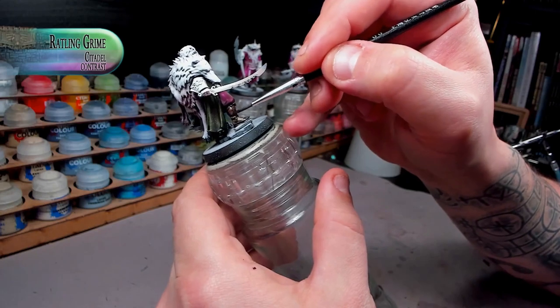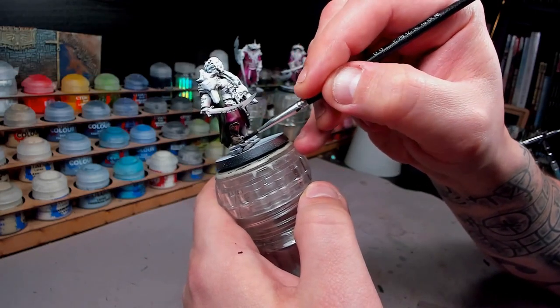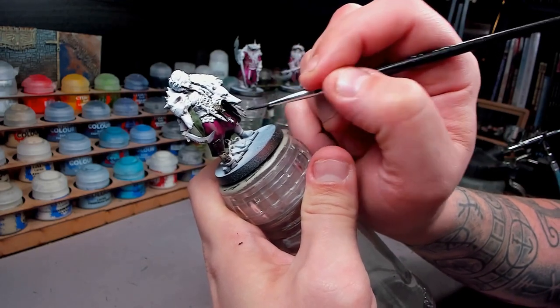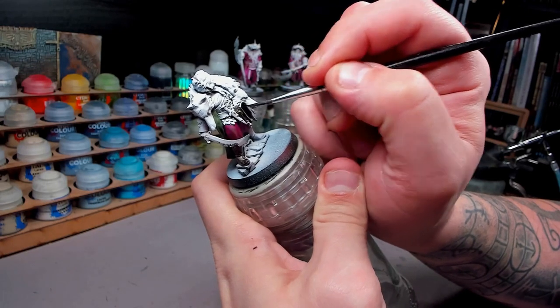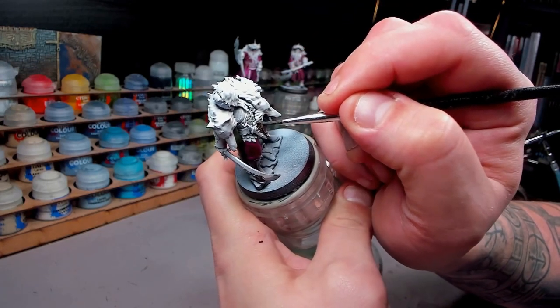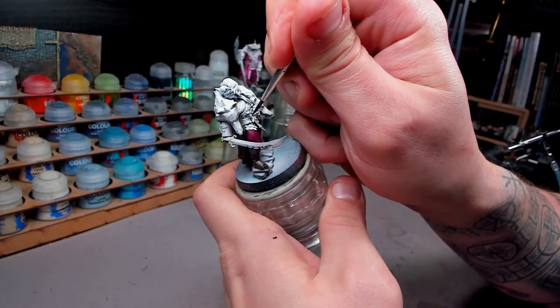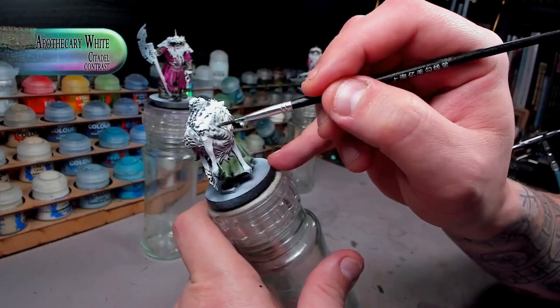For all the leather on these guys - be it belt, boots, anything like that - I'm just putting on a simple and easy coat of Rattling Grime. It's kind of a dirty brown color, and it feels fitting with these undead types. It's not as red as some of the brown colors, it's a little bit more on the muddy side, but it looks darn good.